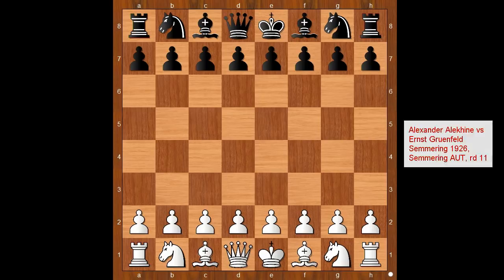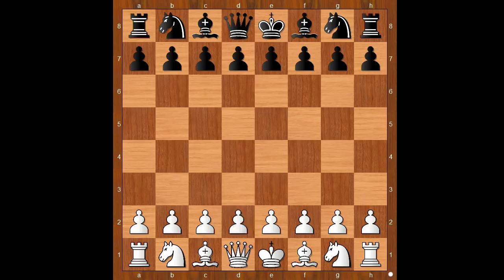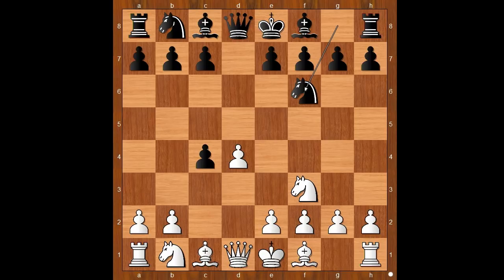Alechin had the white pieces and he started with d4. Grunfeld played d5. c4, Queen's Gambit accepted, Nf3, Nf6 — the three most played moves. Grunfeld played Bg4, developing the bishop before playing e6.